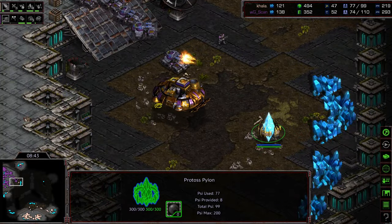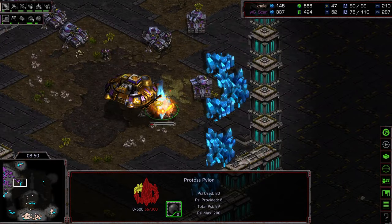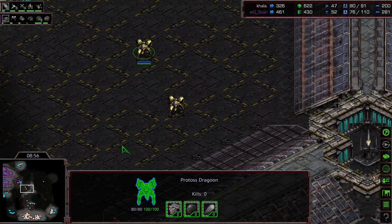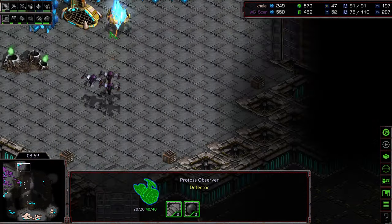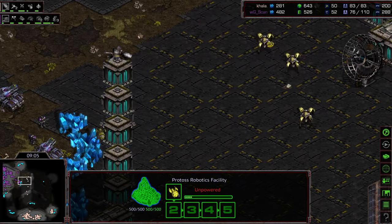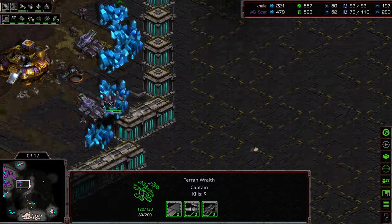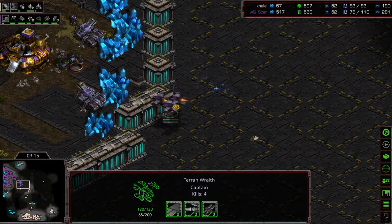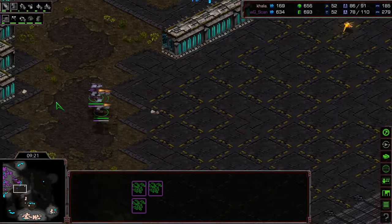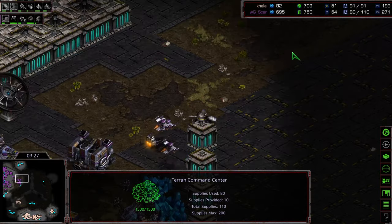Siege tanks moving their way across — should make mincemeat of that pylon very rapidly. Kala does have a third base, but three base versus three base usually puts Terran ahead, although this is a gas base. Some Dragoons wandering their way to the north; he needs to get something accomplished here. Another observer sneaking out — the third one probably should be cancelled. They're just eating siege tank hits from the north now. With these wraiths spotting: nine kills on that wraith, four kills, two kills — that's 15 kills overall approximately.